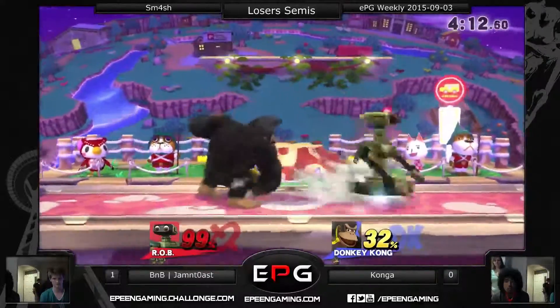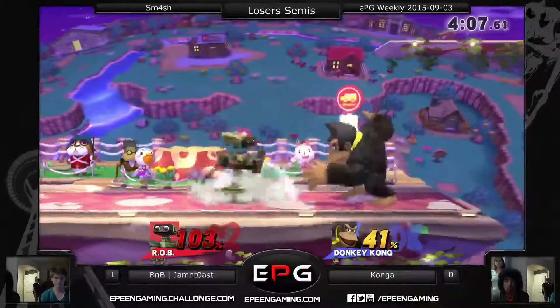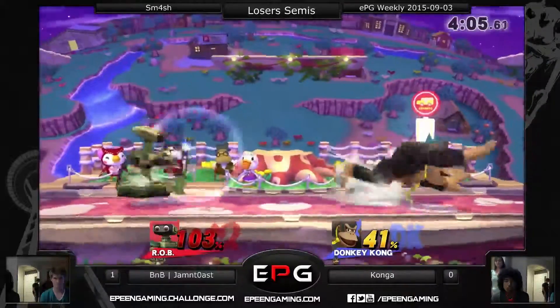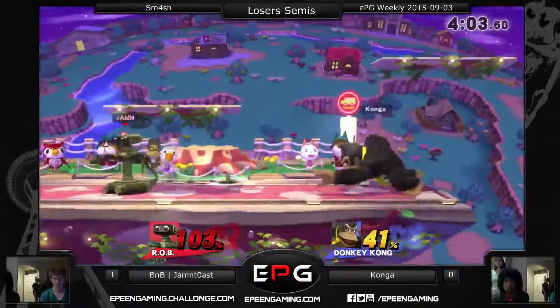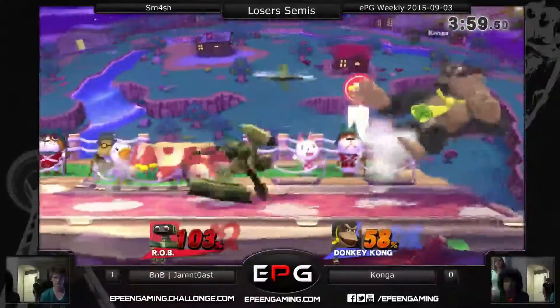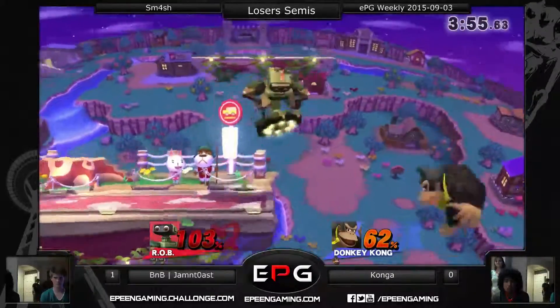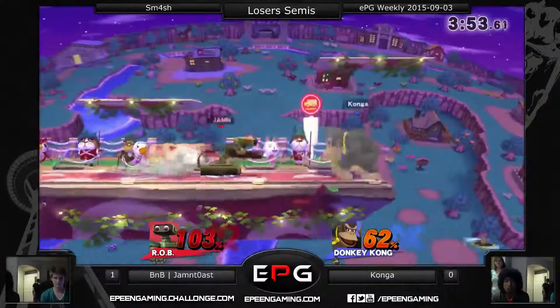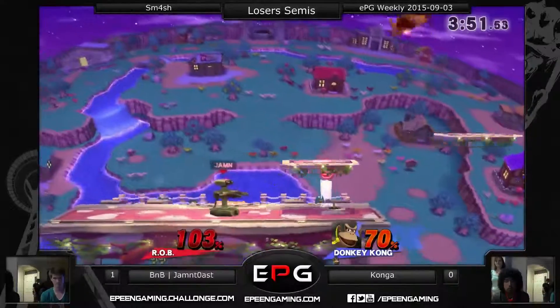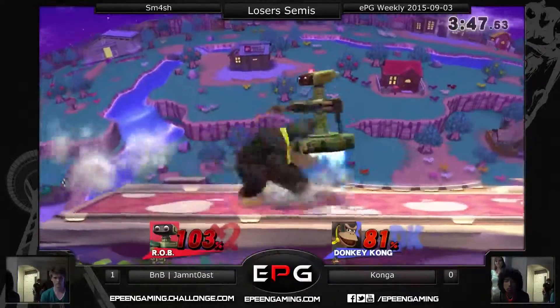Jammin' Toast showing he's very good at that Rob. Excellent decision. Konga is going for some grabs — he's like, I know if I grab you I can kill you. I just got to get this grab. And Jammin' Toast is like, I know you want that grab, but you are not getting that grab. If he sits back, Jammin' Toast is going to continue to gyro him all day. Let it rip. Beyblade! Go Dragoon!